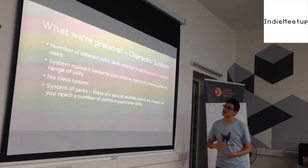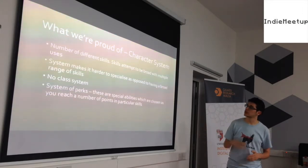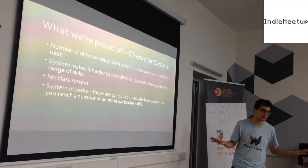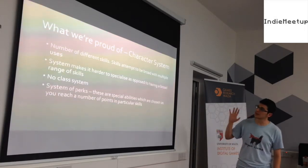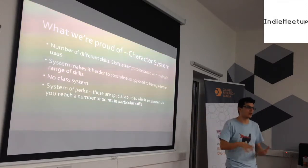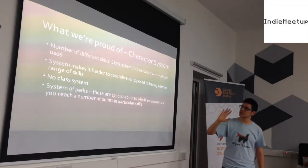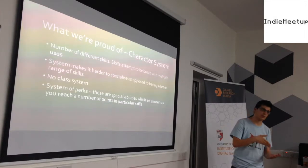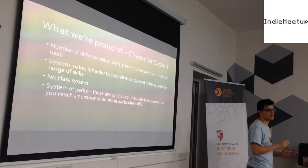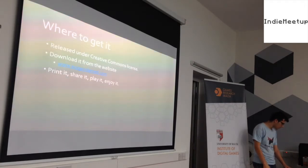A quick note on the character system. There are a number of different skills, and they tend to be very broad. For example, searching and observing — even if you smell something — use the same skill, instead of having four separate ones. The game encourages a broad range of skills with some specialization; you don't want a one-trick pony. Since there's no class system, instead you have a system of perks: special abilities where at each particular point you get to pick one. They can be special attacks, bonuses to skills, or bonuses under particular conditions — kind of like feats.